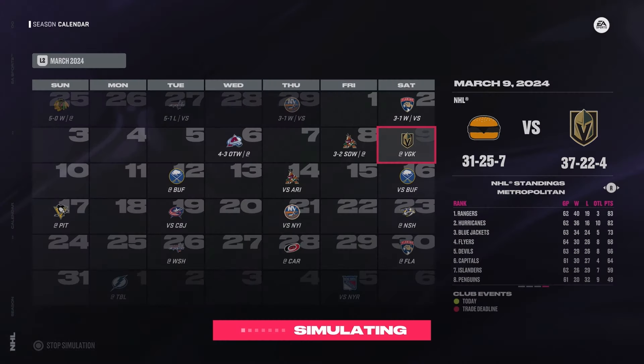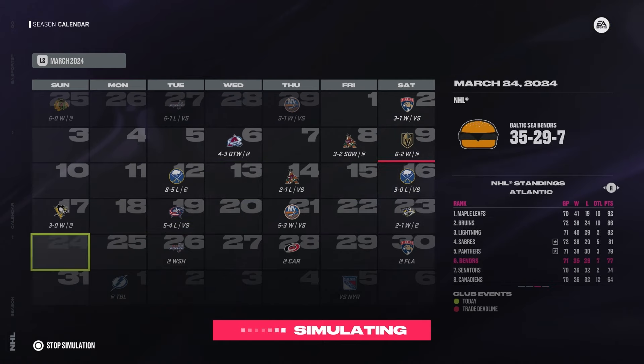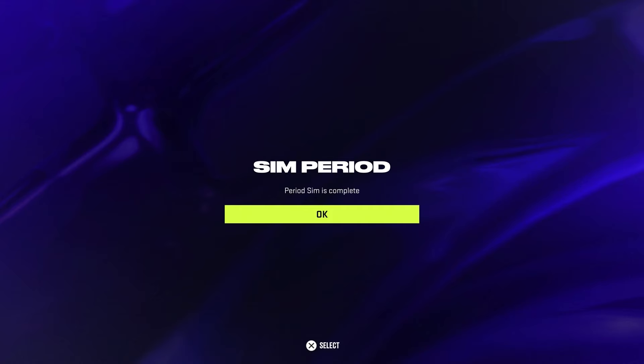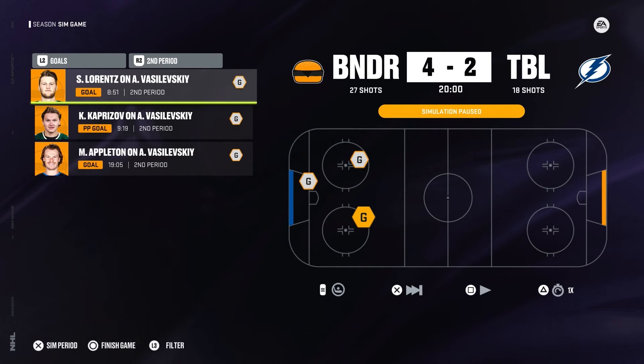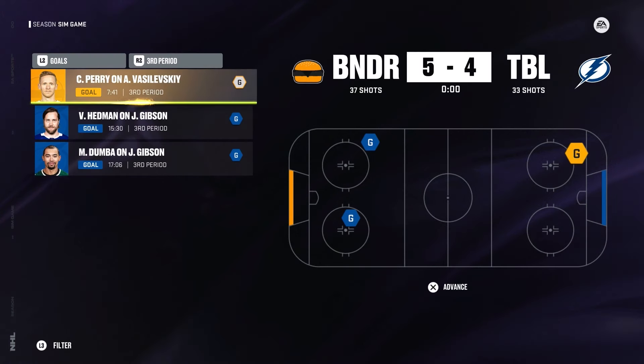Jumping to April 1st: we're losing, losing, winning, losing, winning — we need to put some wins together. There was a good stretch at the end. We are two points out but the Panthers are right there too. It's a very important stretch. The Flyers have 82 points for that second wildcard spot; only the Leafs have clinched. We take on Tampa — win 4-2 with Lorenz coming in big.